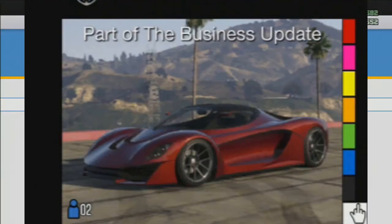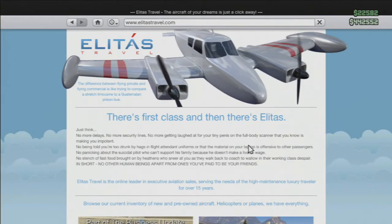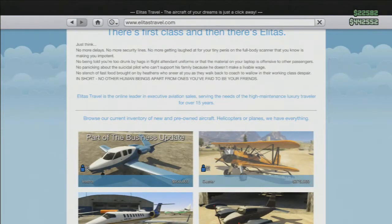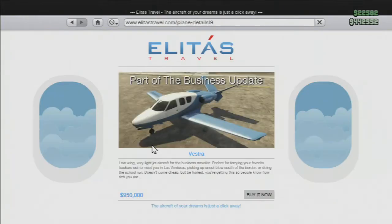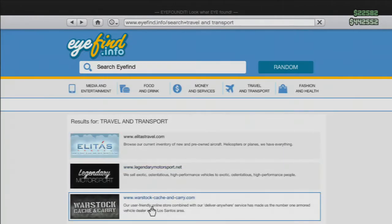Now we'll go on to the new vehicles that are part of the Business Update. You just go on the internet on your phone to buy them — press up and go to your internet. The new plane they added is kind of a jet. I thought it would be able to shoot missiles, but that's not the case. It costs almost a million dollars and I really couldn't care less for an airplane, so I decided not to buy it.